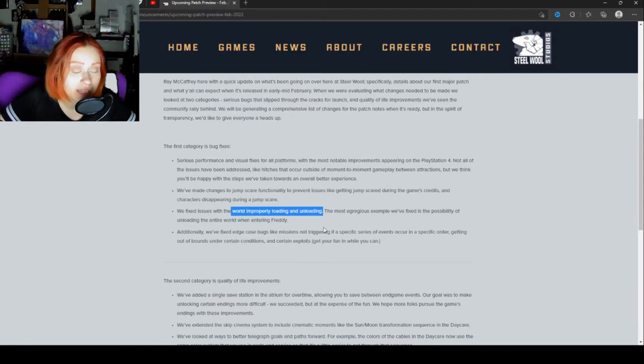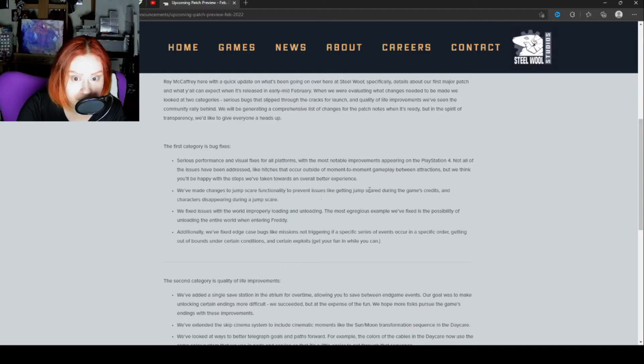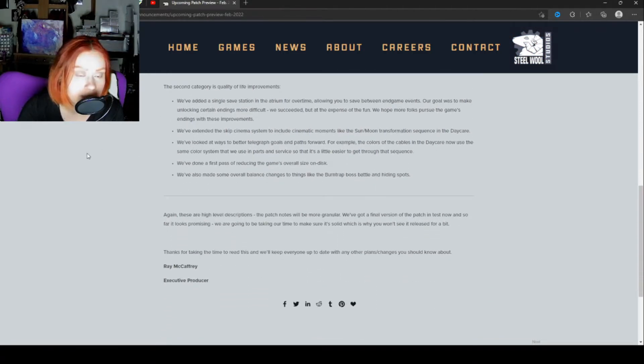The world improperly unloading and loading — yeah, everyone encountered that problem. Playing on PlayStation 4 was definitely crazy because I experienced the most bugs there. It was definitely a broken game; it just wasn't optimized well for the PS4. I could be going to the atrium or any other location and everything would be black, or I'd just have large patches of black on my screen. The jump scare during the game's credits and characters disappearing — I don't think I experienced that personally, but I saw a lot of videos where gamers were. Definitely frustrating, and I'm glad they're working on the PlayStation 4 version.